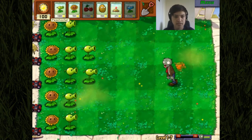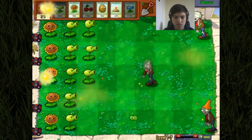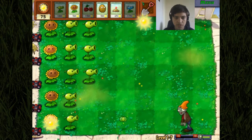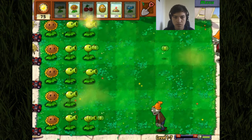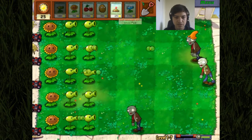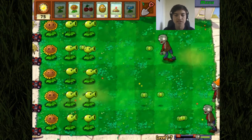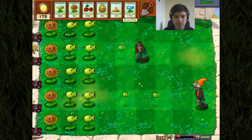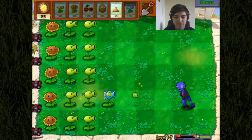Let's keep working on these guys, keep taking them out. I think we're going to be good other than these two pea shooters we need at the bottom. We need to get walnuts placed up as well. Let's put this snow pea shooter here and see how he does - oh, that is going to be really useful actually! Oh my goodness, that is great!